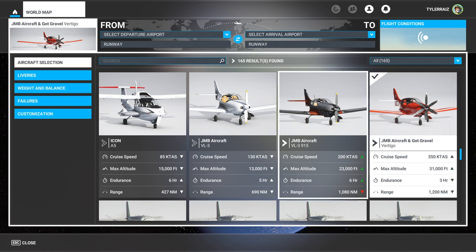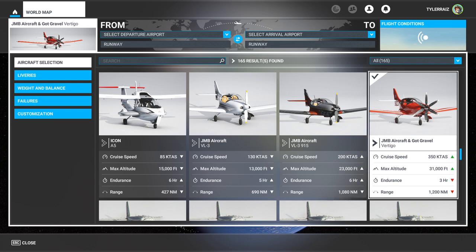I already have a souped-up VL3 — the 915 — which is a real plane out there with a cruise speed of 200 knots. It has just a souped-up engine and it works fairly well. Now we've got this Vertigo, and we've had it for a while.